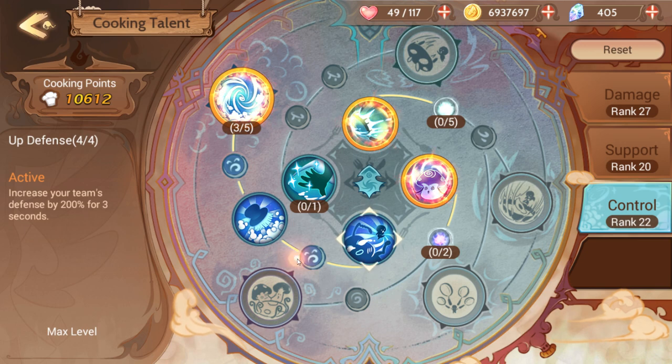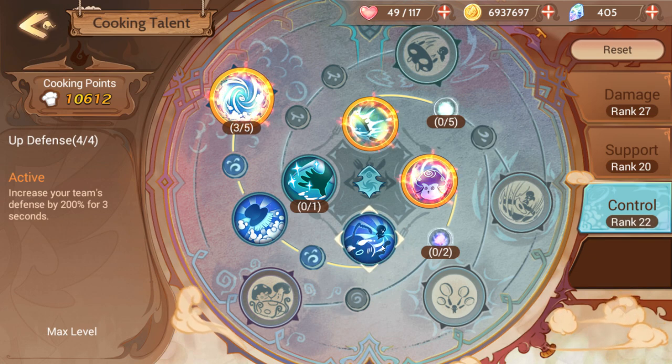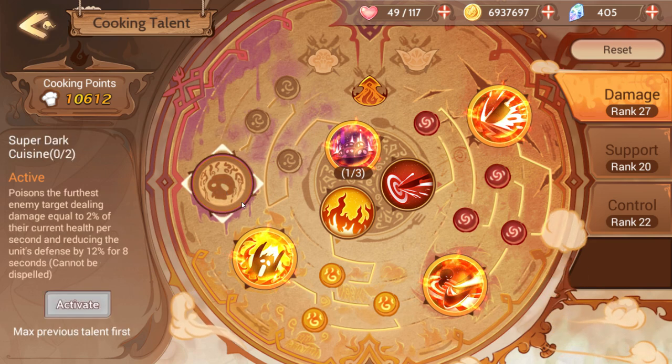So if you were to neglect any one thing, it would be the control board. The costs increase per section, so eventually control is going to be so cheap it's like, why not? I'm not completely confident saying what the absolute best skills are, but at the moment I think everybody agrees that Blade Chop is probably the single best skill. Super Dark Cuisine is probably the second most useful skill in this branch, just because it could really help against treasure chests and a lot of people find treasure chests very annoying.